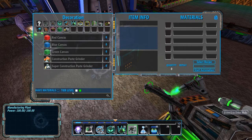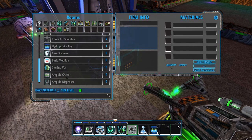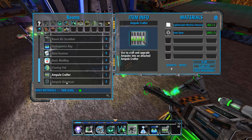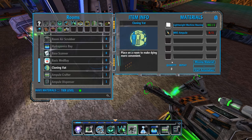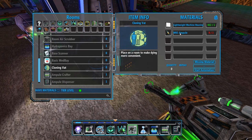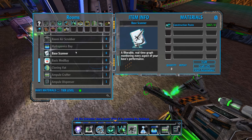Oh, I see. There we go. So we're going to get a crafting amp. We're going to get those two and try them out. The cloning vat — I'm missing a 5k amp. I don't know how that's going to go about. I need those for that as well.